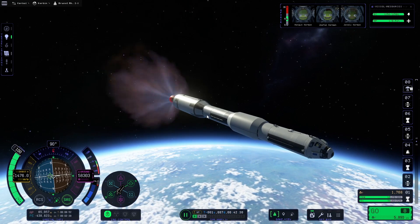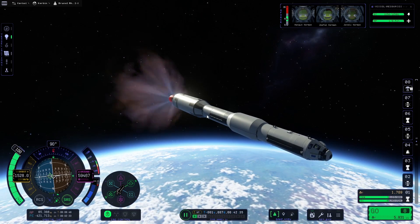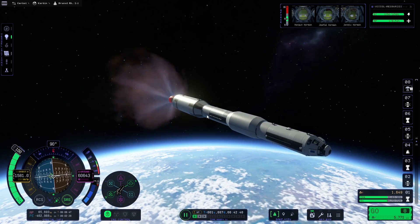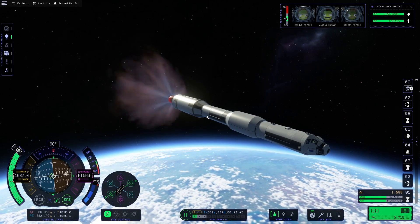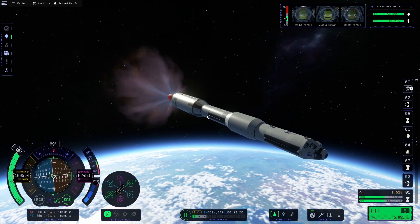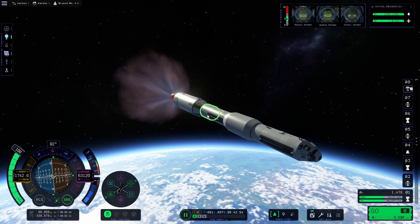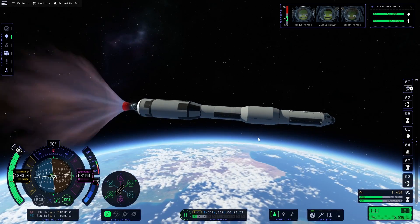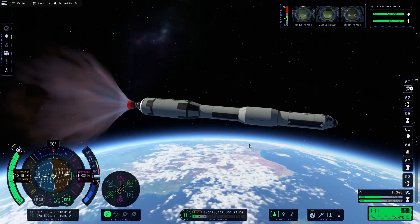I tell a lie — sorry to spoil the magic, but I did do a test run of everything here. The first time I loaded the Brunel Mark II onto the launch pad, the Kraken struck with a vengeance and it started wobbling everywhere and just exploded, with bits going flying all over the launch pad in quite a comical fashion. That's going to be a plus mark in KSP2's books — when it fails, it tends to fail with a bit more of a graphical flair that KSP1 can't match.